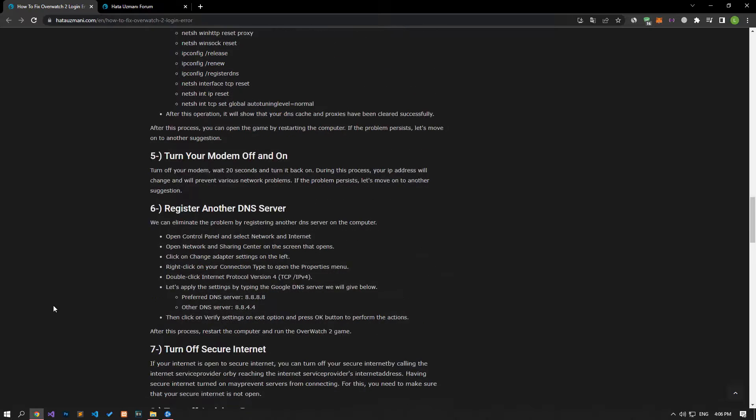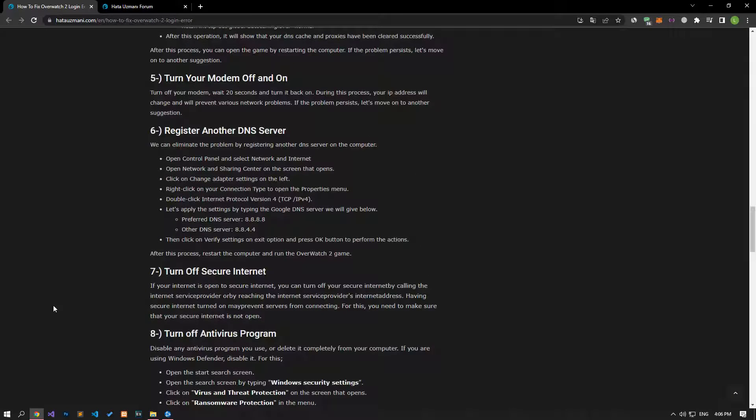Turn your modem off, wait 20 seconds, and turn it back on. During this process, your IP address will change and will prevent various network problems. If the problem persists, let's move on to another suggestion.